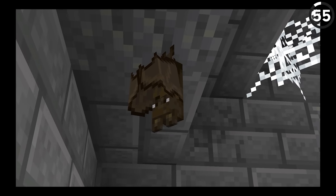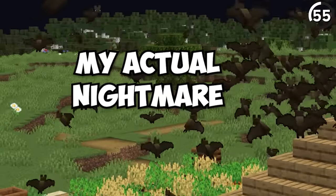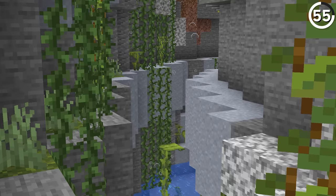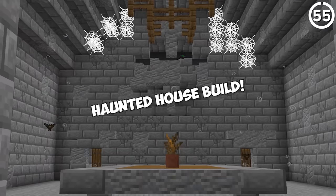Bats are notorious for not doing much. And while they can help to find caves, there's not much use for these on the surface — that is, until we add in an invisibility potion. As others have pointed out, these little flying creatures can become something to ghost when they're invisible, letting us get both the flying particle effects and the spooky sounds for your haunted house build.